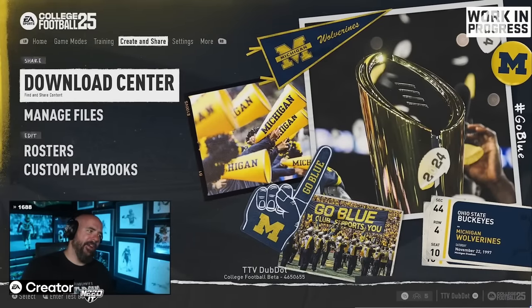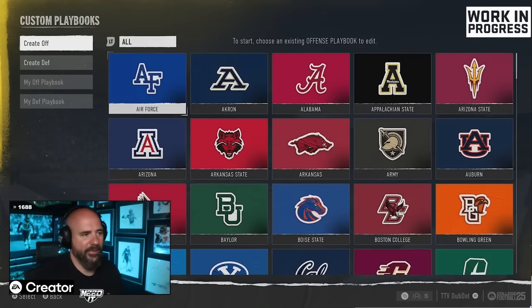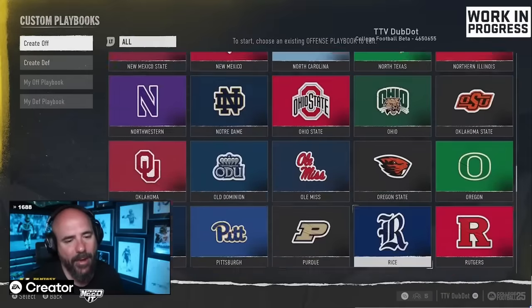In Create and Share, the easiest way to look at all the playbooks is to go Custom and select Create an Offense. I wish we could have a custom playbook in competitive play someday. I went through every single team this way.